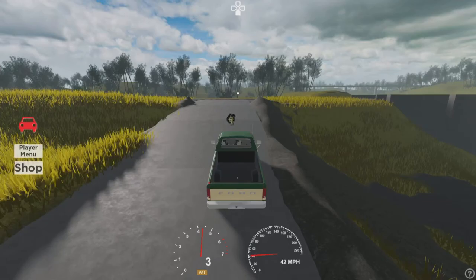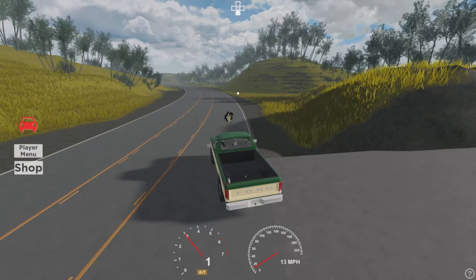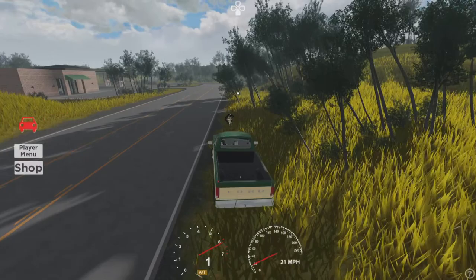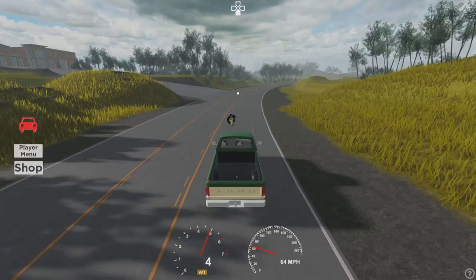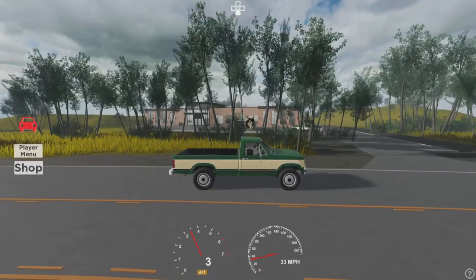Now I've got to remember where... Okay, so the garage is here. That garage is there. I have to go down this road. The place where you can buy trucks — I just gotta remember where it is. That's where it was down here — right here.